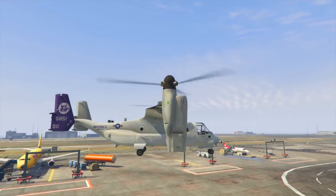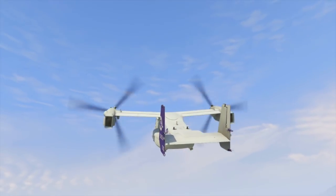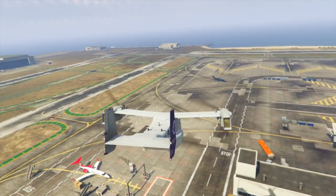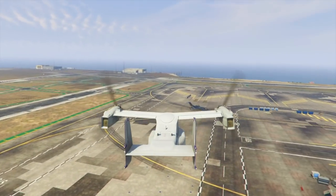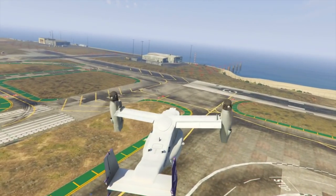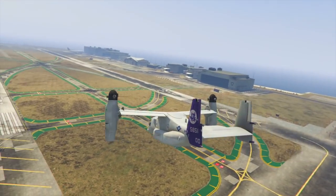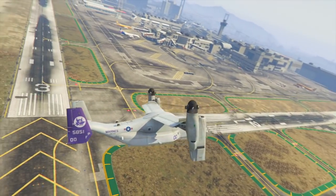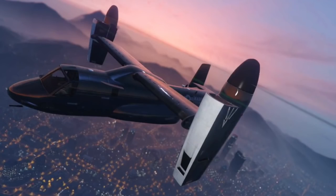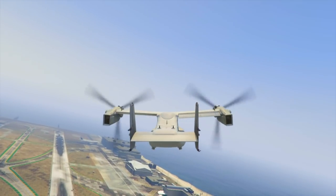Vehicle number three is the Osprey VTOL vehicle. I've installed a mod that is almost identical to what we're going to be getting, and just like the one in game, this mod is also VTOL — so I can go from vertical flight mode to horizontal flight mode, which is really awesome. This vehicle was interesting when shown off in the trailer — they showed a scene right after it where we were interacting with the interior, kind of like a sky MOC.